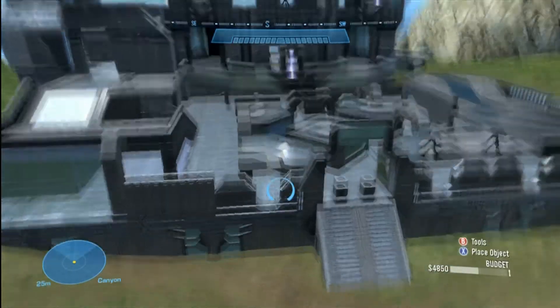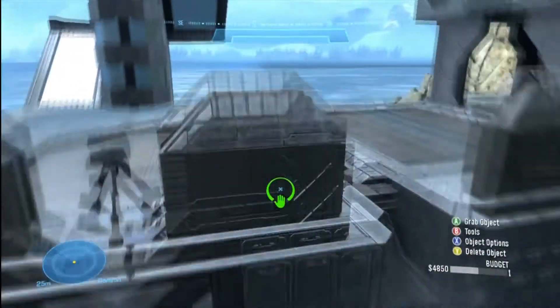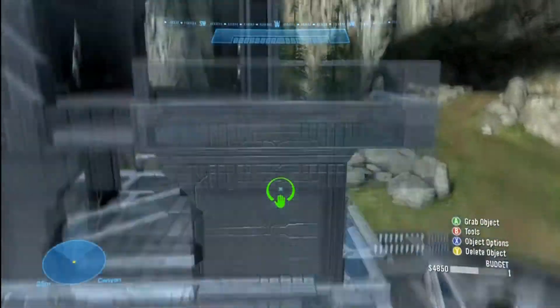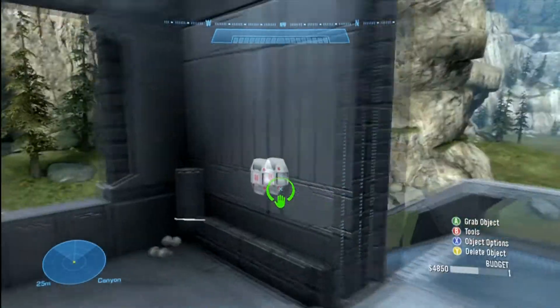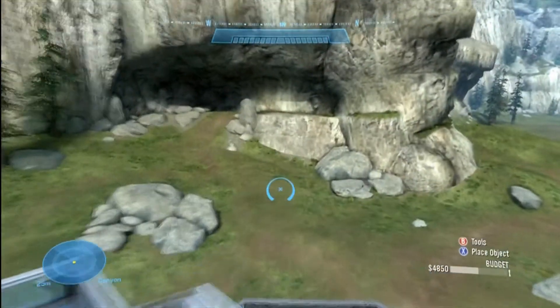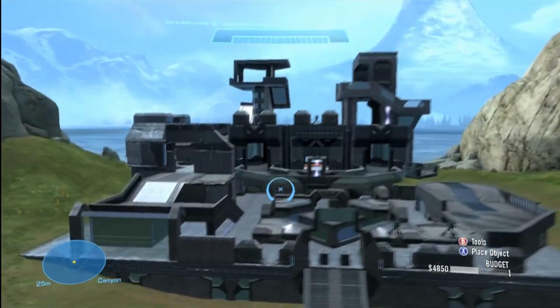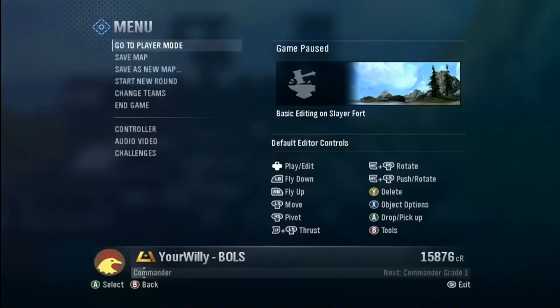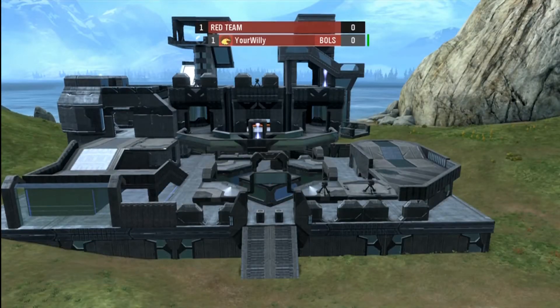All you want on the map right now is the map to be finished, guns laid out the way you want them, and health packs set up where you want them. That's all you want for your base map — you don't want any spawn points or anything like that.